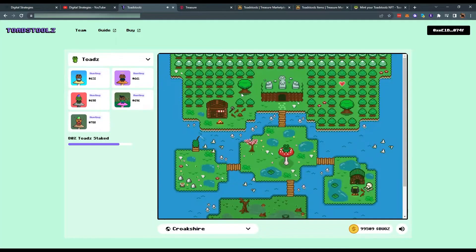This is the land of Croakshar, a cute 8-bit interconnected island that looks like one of those NES games we had as kids. There's also this catchy background music for the game that changes depending on your current location.